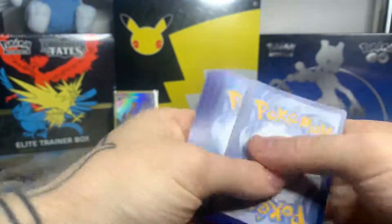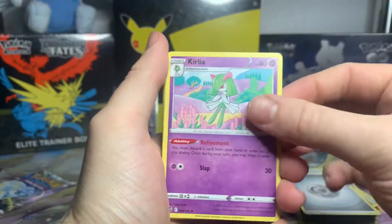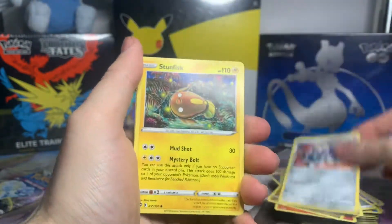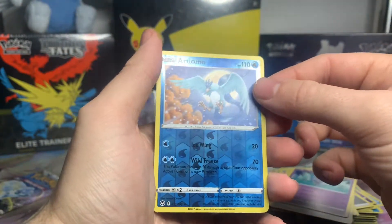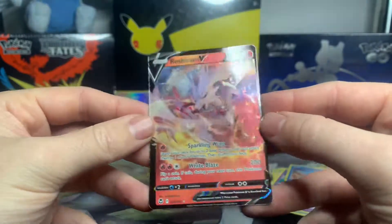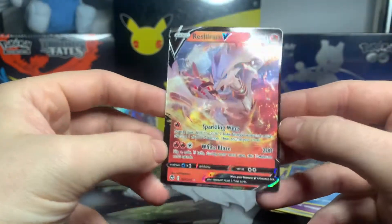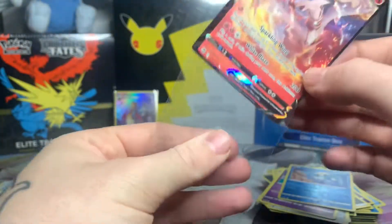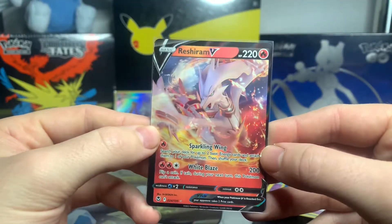We have the next code. We have a Metal Energy, Curlier, Torracat, Dragonair, Dratini, Klink, Stunfisk, Tug of the Mio, Espa, a Reverse Articuno — that is normally a Holo, nice — and a Rushyram V. Very cool — that is also another V I do not have from this set. And unfortunately it's cut really, really badly. Never mind, we will take what we can get. And that's definitely made this Elite Trainer Box just a little bit better — still not brilliant, but a little bit better.